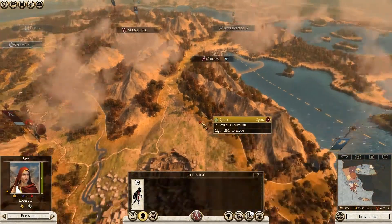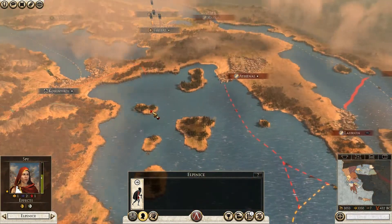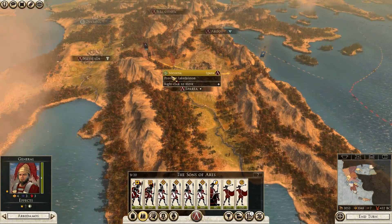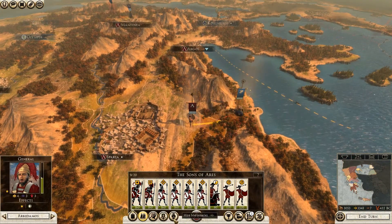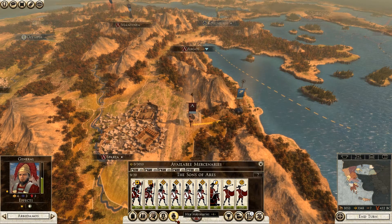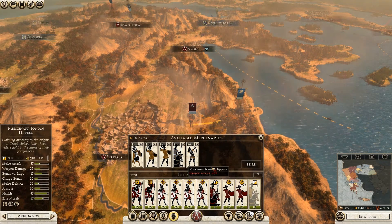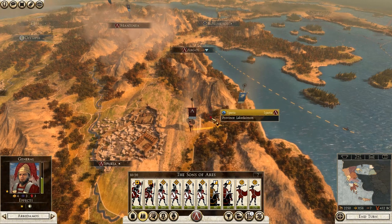I don't want to waste cash on that. Let's move my spy up to see what Athens is doing. We can engage the Athenian force but not yet — not enough movement points. Let's recruit some mercenaries in case they decide to attack me. They have eight units — only one unit, maybe cavalry. Only one unit of medium cavalry should be enough.